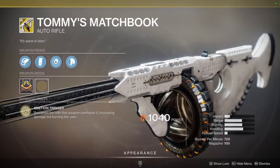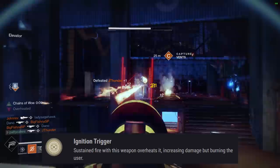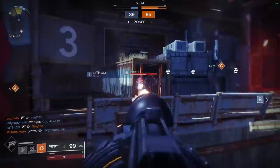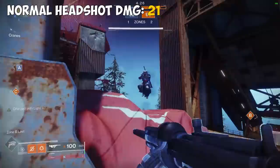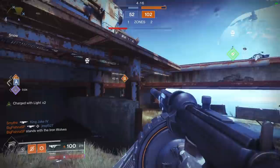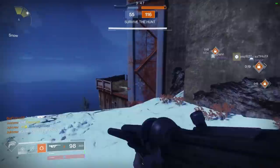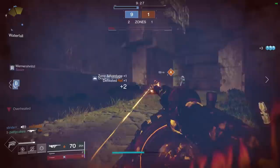Finally we have Tommy's Matchbook. The exotic perk is Ignition Trigger: sustained fire overheats this weapon, increasing the damage but also burning the user. Tommy's Matchbook has some of the best hipfire and in-air accuracy of any auto rifle I've used, which mitigates that move speed penalty from aiming down sights. Ignition Trigger increases damage substantially from 21 per headshot to 31 per headshot, but the self-damage is pretty severe so you need to be careful not to activate it too much when multiple enemies can put in damage and lead to your death. It's a 720 RPM auto rifle with a base TTK of 0.77 seconds and a gigantic magazine size. When using this gun with the hipfire mode my playstyle became a little too aggressive and often got me into trouble, but it's definitely really fun to use. I'm going to put this one in the B tier.